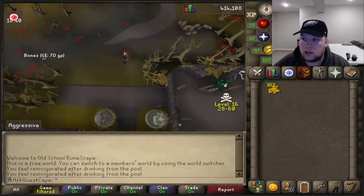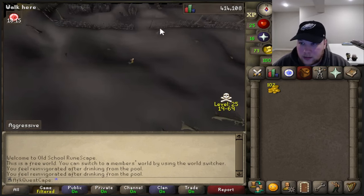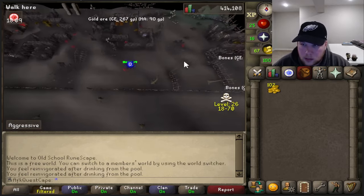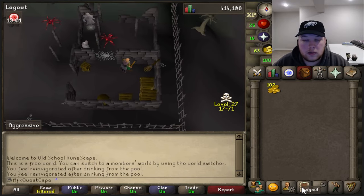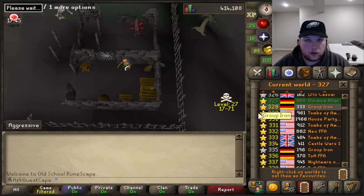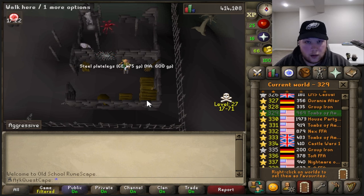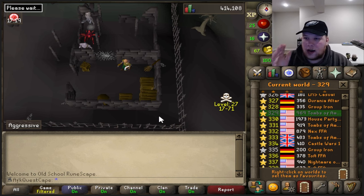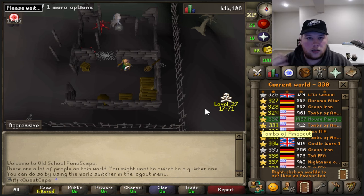So when doing this method — collecting steel plate legs — you want to run out here to the eastern ruins. When you're on a member's world this area is populated by green dragons, so we don't want that. If you're low HP also be careful because there are red spiders out here. A couple people do use this money-making method because it works for free-to-play as well as pay-to-play. Doing the same thing as the bronze chain bodies, we're going to hop, grab one, hop, grab one. But we're not going to sell to a general store — we're going to Louie's Legs in Al Kharid. This is my go-to money maker when beginning an Iron Man account.